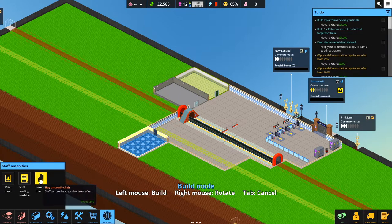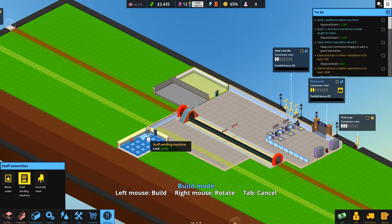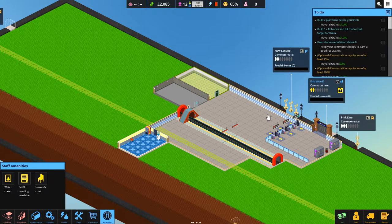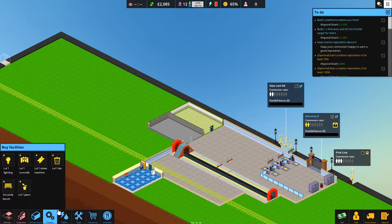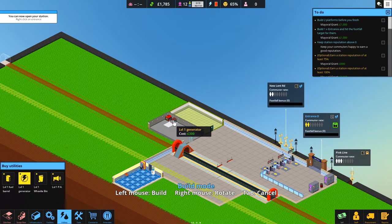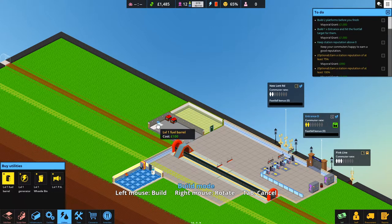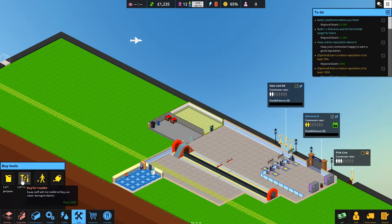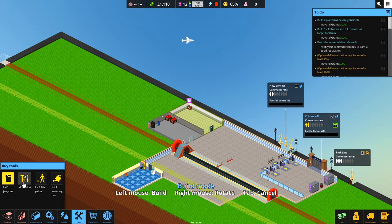Let's put the things in for the staff first because if we can't keep our staff happy we're going to have big issues. We'll add a water cooler to keep them hydrated since we know how important that is. Now we need generators - we've only got 2000 left. Let's get two generators in, one fuel can, a wheelie bin, a jerry can, a toolkit, and a litter picker. Just the basics for now.